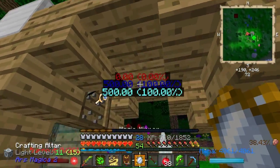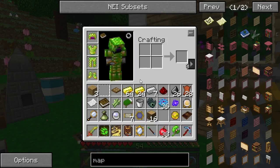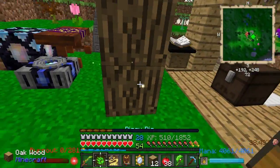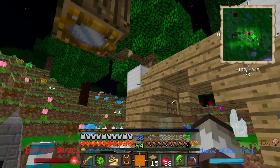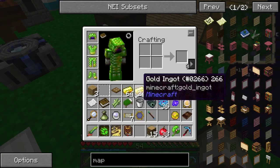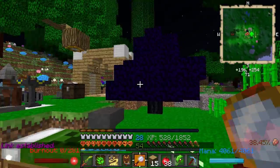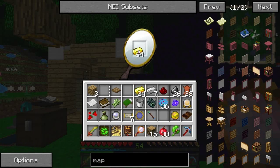Apparently it doesn't like to go on stair blocks. Well, snap — that sucks. I thought this would be just fine right there, but I guess not. There it goes — hungry chest. Right there. And I'm going to take my magic mirror and link it. Look in this corner right here on my screen — I'm going to go into my magic mirror and it just eats up, it just teleports it straight into the chest.